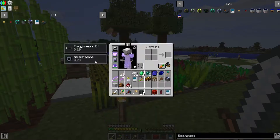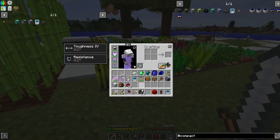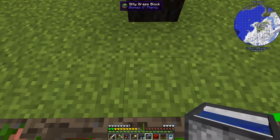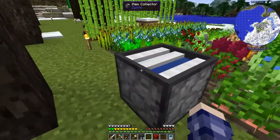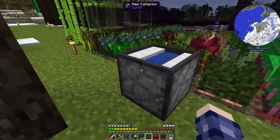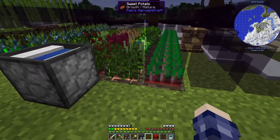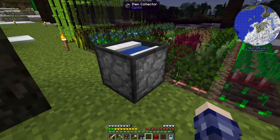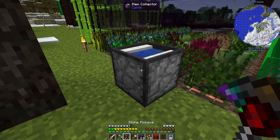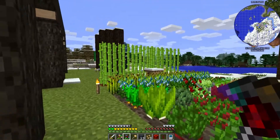The other thing we want is the Item Collector from Cyclic, which doesn't even require power — it just sucks up everything in an area around it. Let me put it down and show you. You put it facing away from you, and you can set the collection area size — 11, 13, higher, however big you want. You can see it pulled an item straight in immediately. We can then pipe those out through the tunnel into chests, drawers, or storage. It's obscenely powerful for how early and easily we can make it.